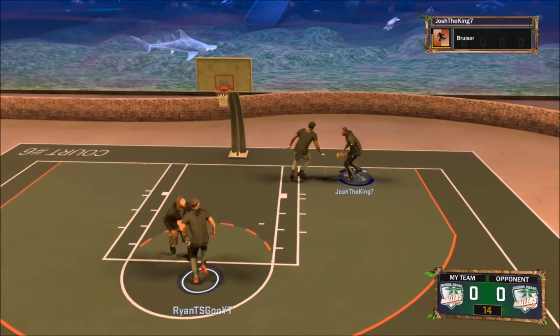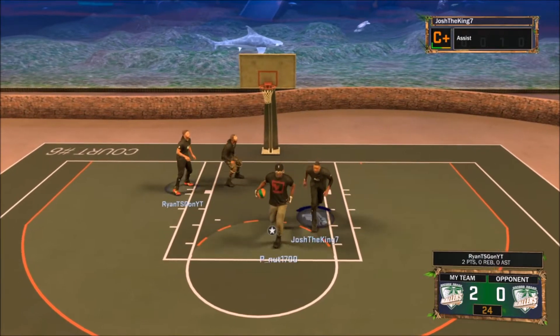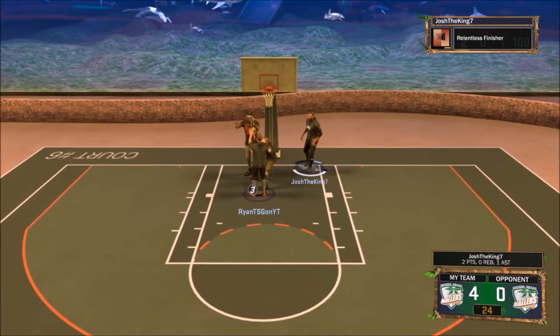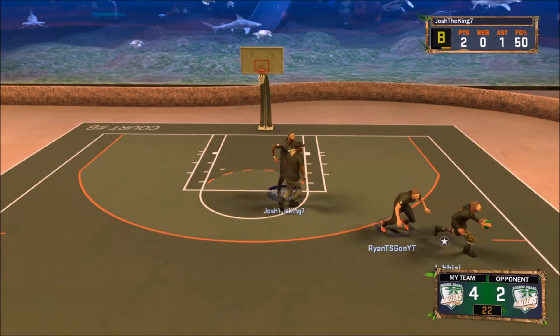To start the game off, Ryan's gonna give it to me. He's gonna cut really slowly and then dunk on both of them — that was a perfect give-and-go. He's in the danger zone. I take a BS shot and somehow make it. They scored two points, but we got a clam.